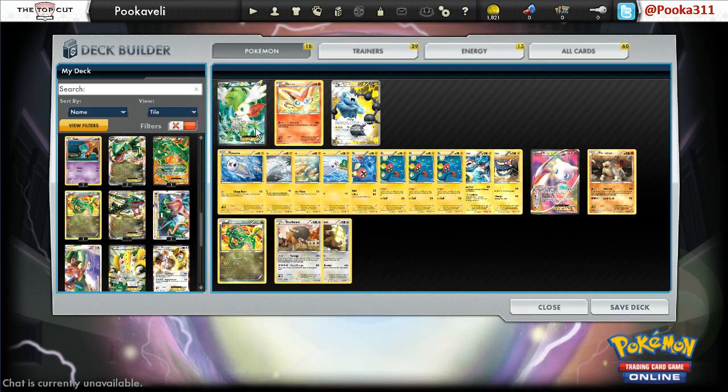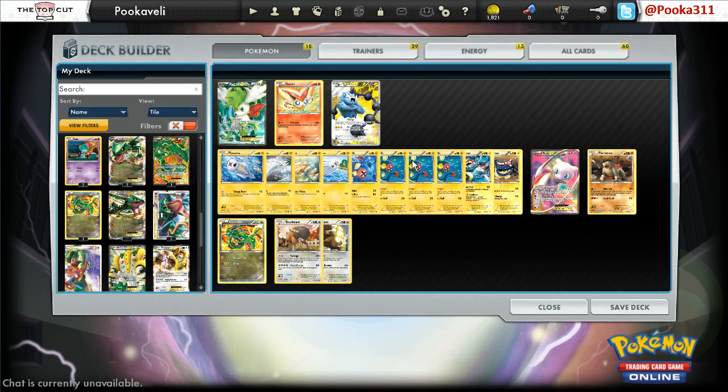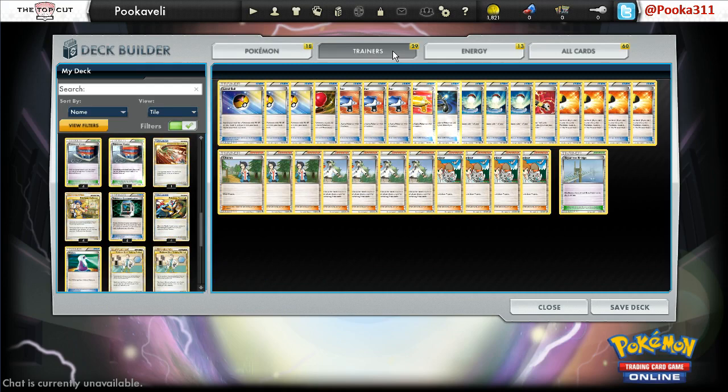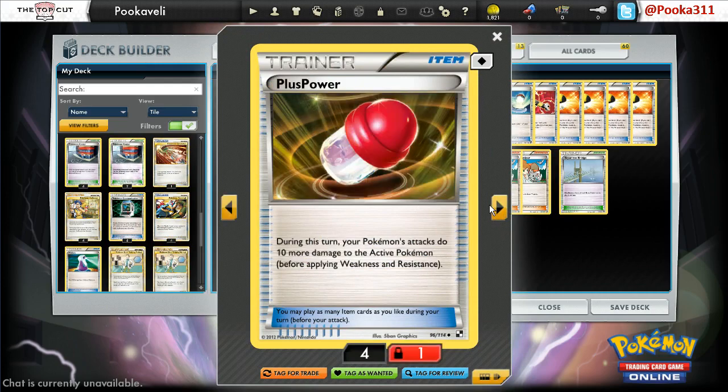As you can see, there are plenty of options for attackers — 10 different attackers at any point, plus one more Eelektrik, so you can always just attack with the Eelektrik as well. The trainers are not too special. We have 3 Level Ball, which will help you search out your Tynamos and Eeelektriks. I play 1 Plus Power to catch people off guard, because this is not a highly played card anymore now that Junk Arm is gone. Plus Power can still do a lot of damage though — maybe retaliating against a Darkrai with an Eviolite. You'd be surprised how often 10 damage comes up; I've won a couple games with a Plus Power already.